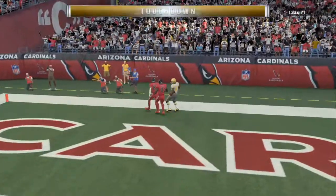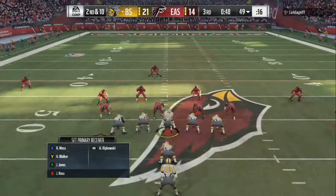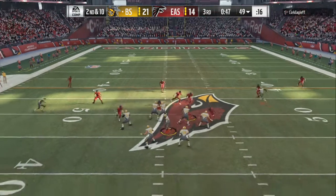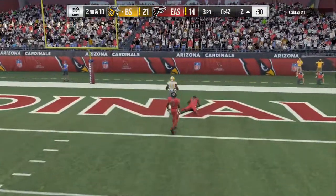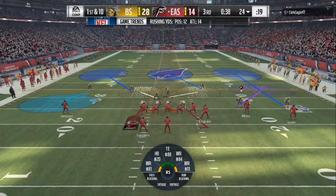On this play it's so good because if they're user-controlling the safety — anybody but the linebacker — if they're using the linemen, you can streak people. Look right now: my A receiver — he was user-ing the safety at the top of the screen in his cover 3. So all I did was streak my A receiver Julio Jones, because that purple zone is responsible for following him all the way down the field. And we get another touchdown, back to back.